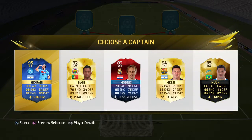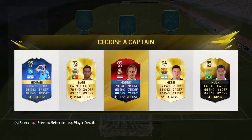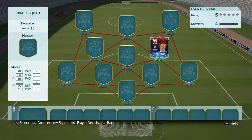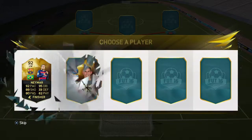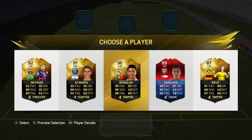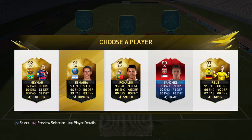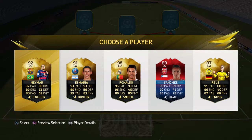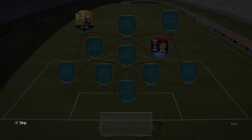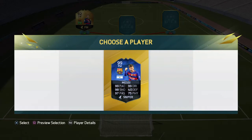Look at these choices — you don't get these choices in FIFA 17! We have team of the season Higuain or international man of the match Modric. Decisions, decisions. I think I'm going to take the Modric. Can we get team of the year, team of the season Ronaldo? We get 96 Ronaldo! Do we take the 92 Neymar or the 96 Ronaldo? I think we're going to take the 92 Neymar. Come on, give us 99 Messi — there we go! We get the 99 rated Messi, look at that.